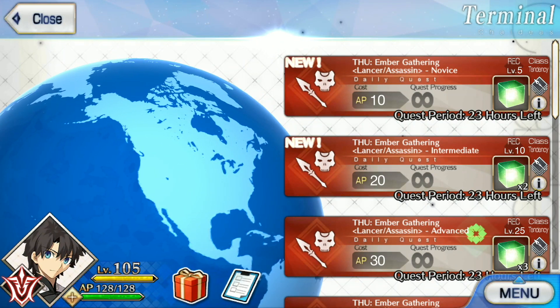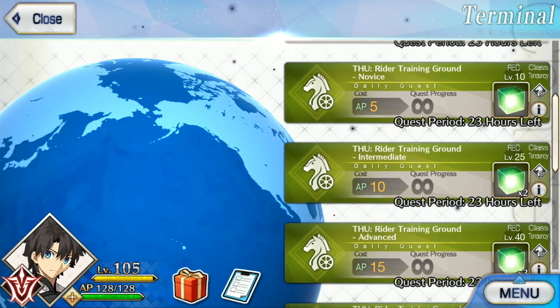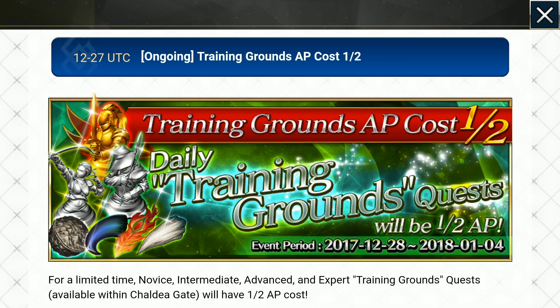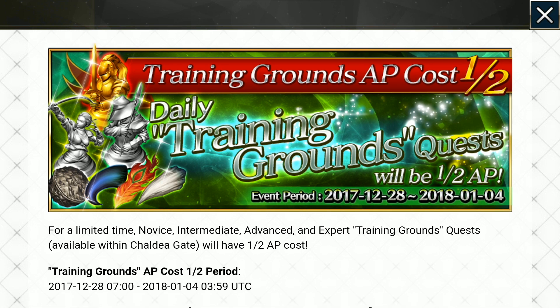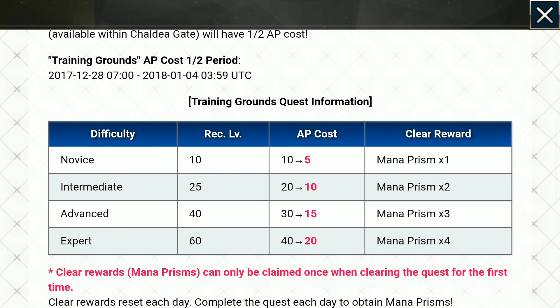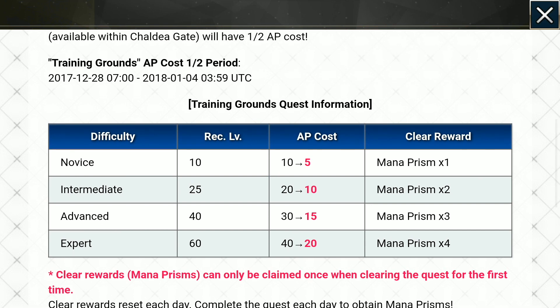Depending on your needs, you might find yourself gravitating towards different types of daily quests, but remember to check in with them frequently to maximize your rewards. Also be on the lookout for periodic events that reduce the AP cost for different types of daily quests by half — those are perfect times to collect and grind. Which daily quests have you been spending your time on? Leave a comment below and let me know! Subscribe for more tips, and as always, thanks for watching!